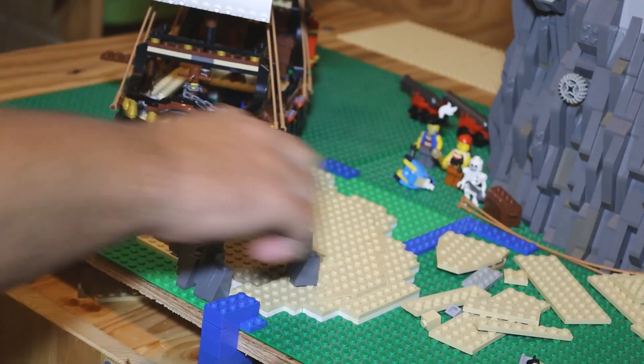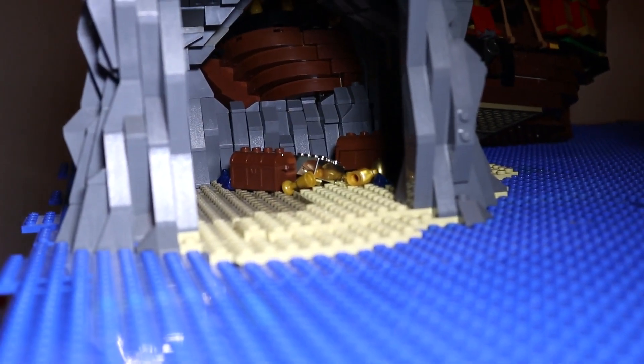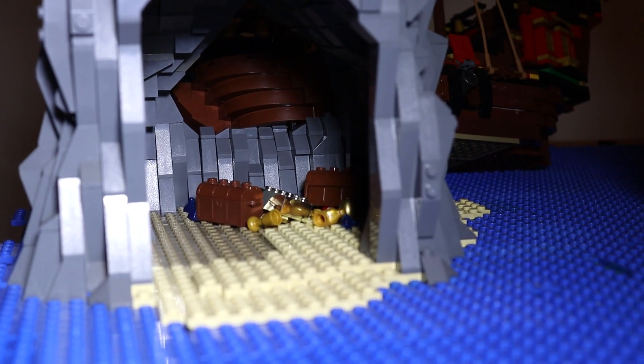Next, I started building the rockwork of the island cave. My idea was to have the shipwreck spill treasure and gold onto the inside of the cave, and I also wanted this cave to be home to a dragon that was guarding the treasure.